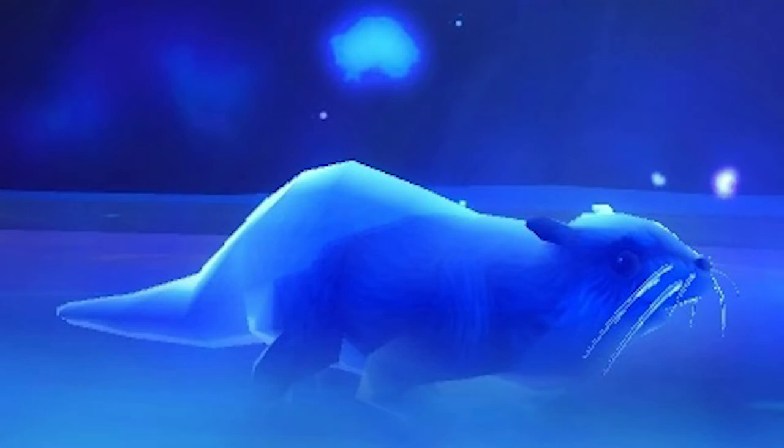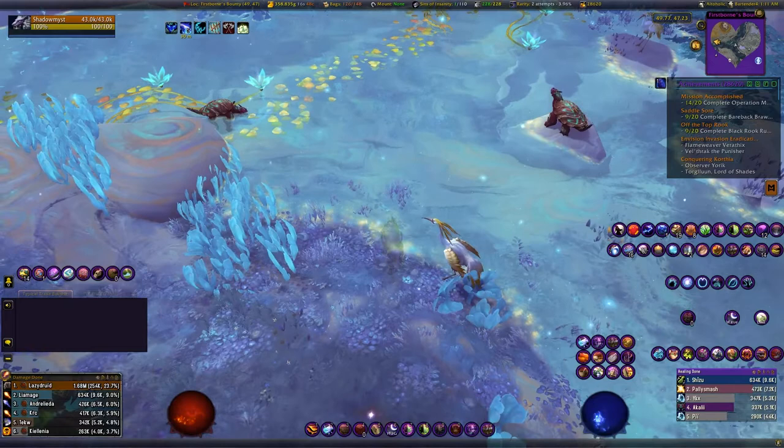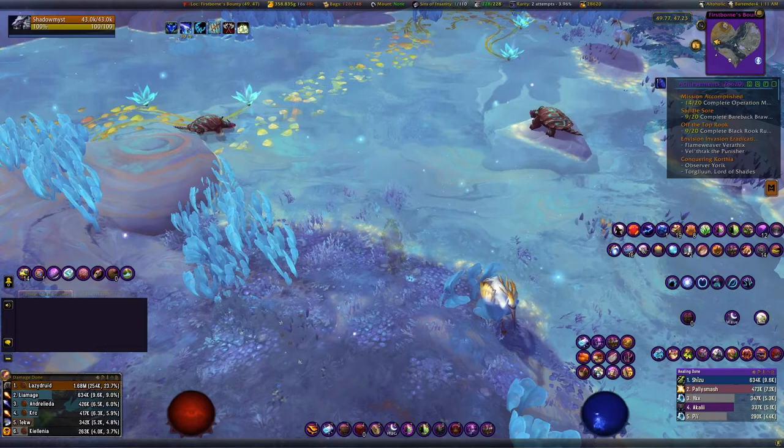This is a camping soul shape — this is the otter soul. You'll find this one out in Bastion; your coordinates are 49, 46. Best place to fly would be Hero's Rest — it's right pretty much underneath there. There's a small pond with a top level where you can see the waterfall, and then a bottom level. You're just gonna focus on the bottom level here.